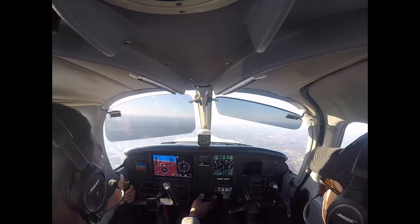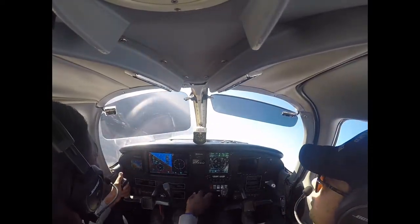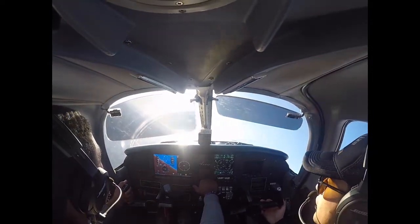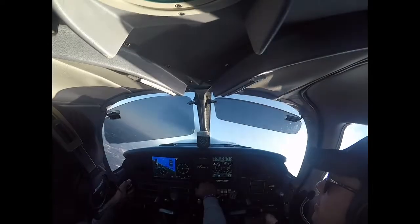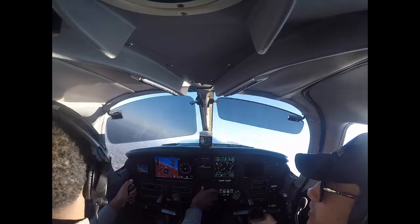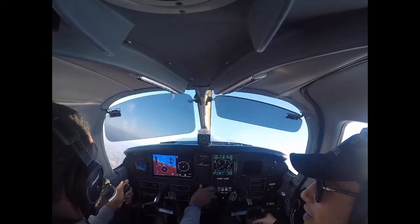All right, bank 30, full power, and pitch. There you go, keep pitching. A little less bank — there you go. Your wing's passing Atlanta, so you can start to let out that bank. Keep pitching all the way through it. There it is.